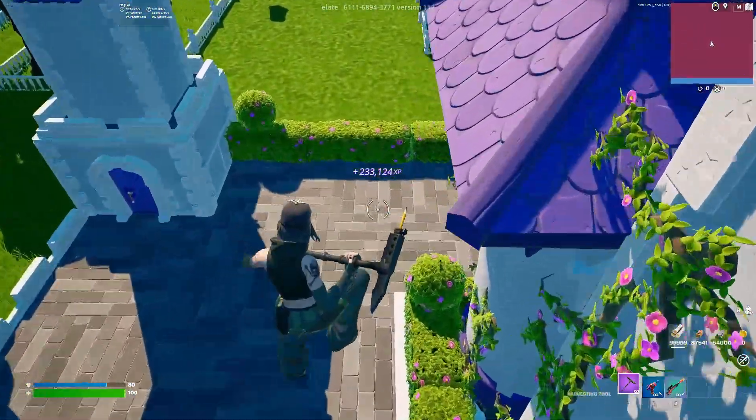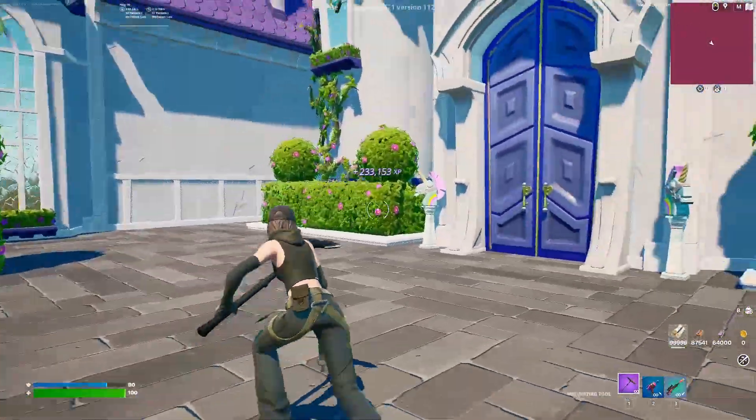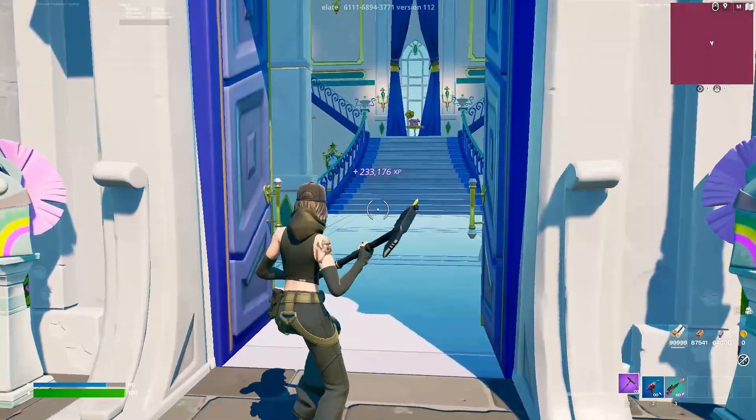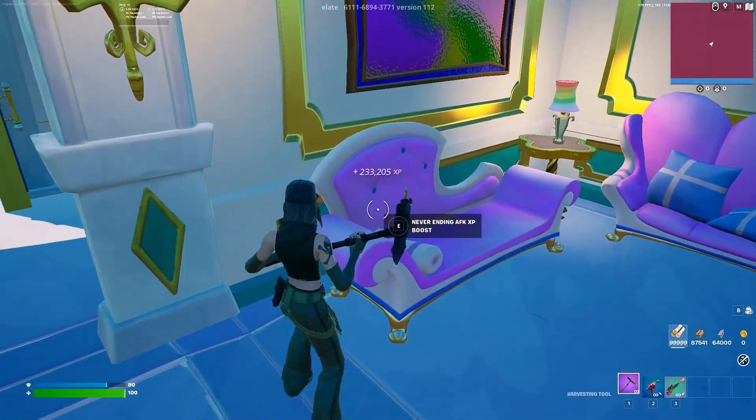The first one you want to go for: jump down just like before and run around this corner, but this time we're going to go into the big castle with the big purple walls, or purple doors. Once you run inside, immediately look to the left.